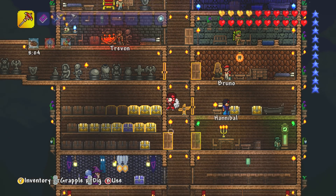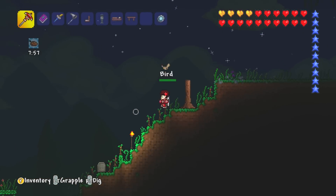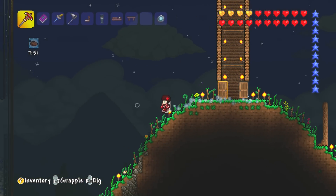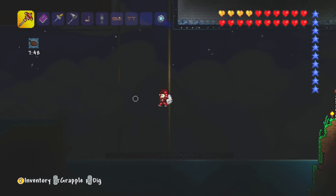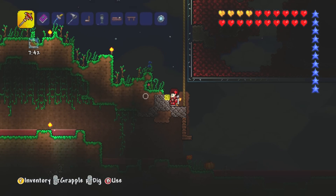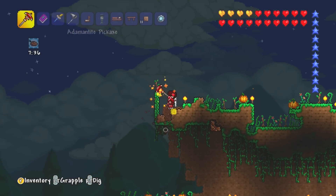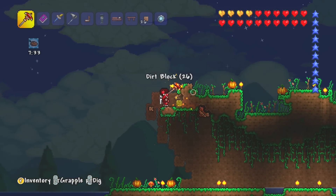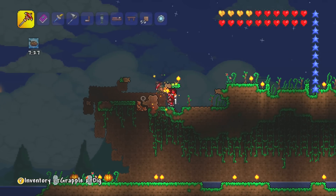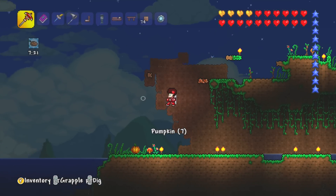I'm going to show you where I decided to build this mushroom biome. I would have done it in a biome box, but I didn't really want to, just because this Truffle person has to live in there and I don't want to make him live in a big glass cage. So I'm just going to build myself my very own little biome right about here. If I get rid of all of this dirt, I can build right in this area. Then I'll change the dirt underneath to mud, and then if I plant the seeds, hopefully it's going to change into a mushroom biome.